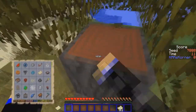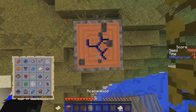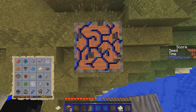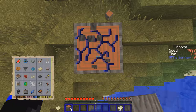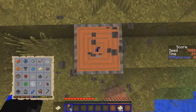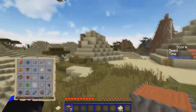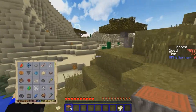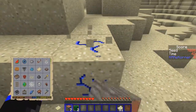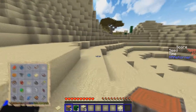Over here we can cut down the trunk of the tree. We're gonna run and get a couple of things real quick. The acacia tree seems to take longer than it should. Seeing we don't need anything, we're just gonna take a couple — three of you — for the glass bottles.